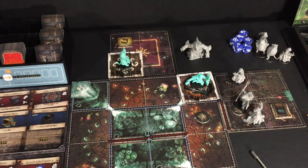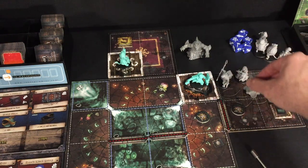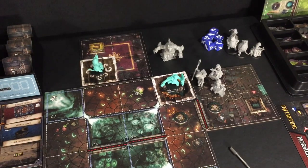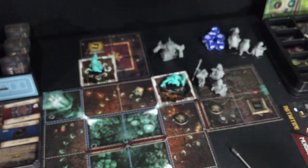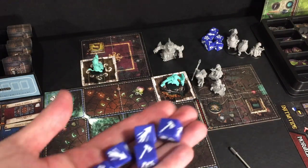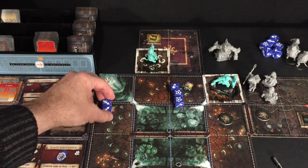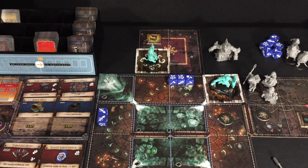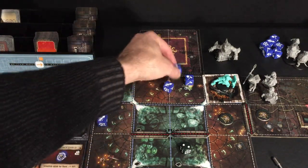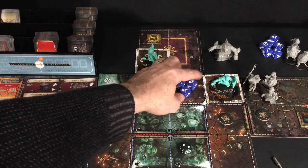Now we have the grunts with an extra point of movement because they're at spot three on the initiative. They don't need it though — they move into close range, one-two, and both attack. When there are multiple enemies in a group, you combine their total damage. The grunts do one damage each, so two damage total. I need to defend against two rolling my five dice. Much better this time — one success, two successes, three successes! Tank living up to his namesake.